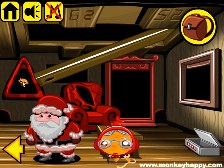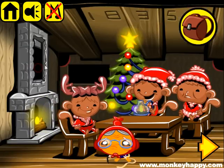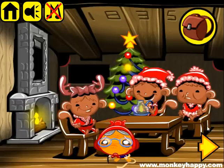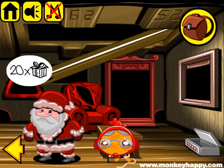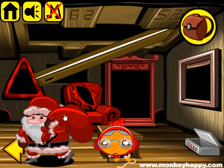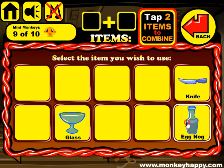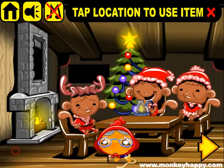We've got the key and one more gift. Then with this key let's open this lock and get the gift. We now have 20 gifts, which is what Santa Claus wants. Let's give them, get the bottle of eggnog, pour it into the glass and give it to the third monkey.